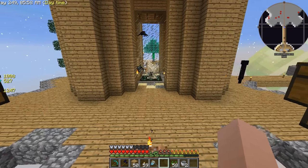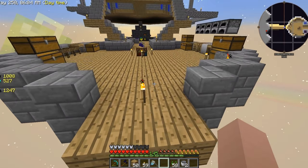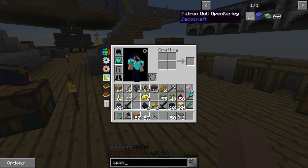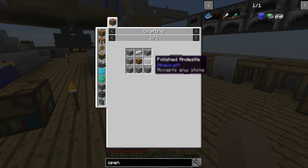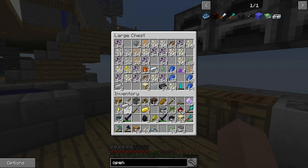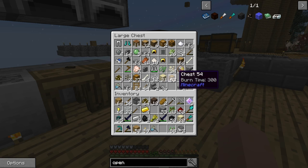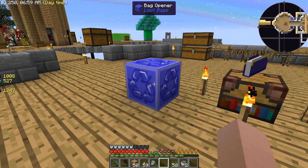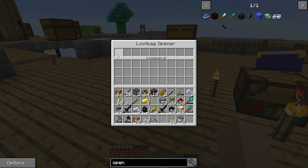I think what we'll do now is go work on getting an auto bag opener if we can, so we'll go check that out and get that done. Bag opener - stone, iron chest. All right, good stuff. Need a chest real quick - got you. And some stone - seven stone. Boom, boom, boom. It's got no power input, which is interesting, but it does have a cooldown timer.